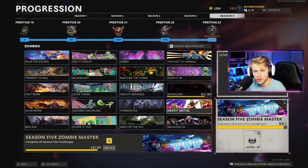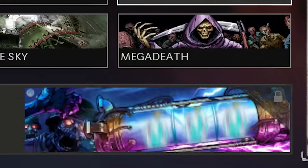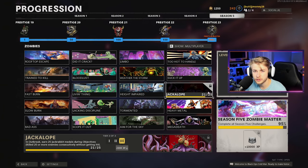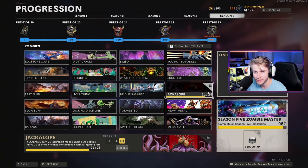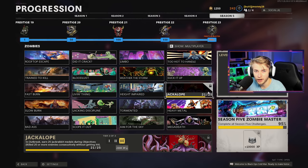We're back on Black Ops Cold War Zombies and today we're gonna be unlocking the Season 5 calling card. I talked about this in my last video - this is the Season 5 calling card I've been going for, it looks really nice, and we're only one challenge away. That challenge is to earn Jackrabbit medals while doing objectives in Outbreak. Jackrabbit medals are getting 20 kills without getting hit - I'm 21 out of 25, so I just need four more. Let's hop into Outbreak and get it done.